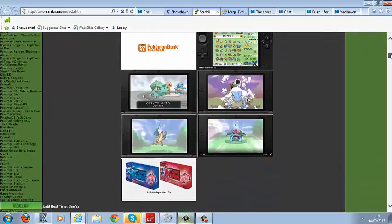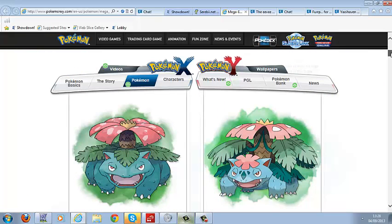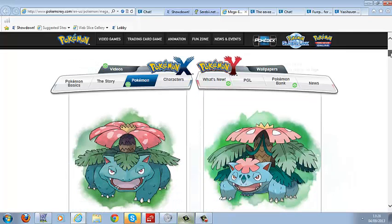They revealed Mega versions of the Kanto starters, starting with Venusaur. All Kanto starters now have Mega forms, which is awesome — they're amazingly strong compared to their original forms. I like the original forms still, but these are cool too. When Venusaur becomes Mega Venusaur, the flower on its back blooms even more fantastically than before, and its legs and frame become more sturdy to support the weight of the huge flower.